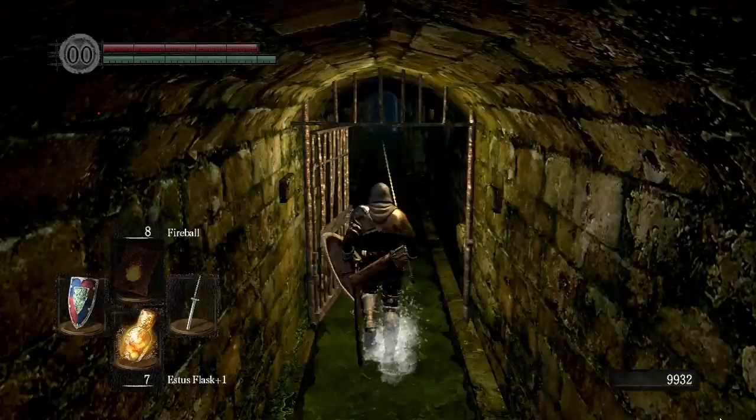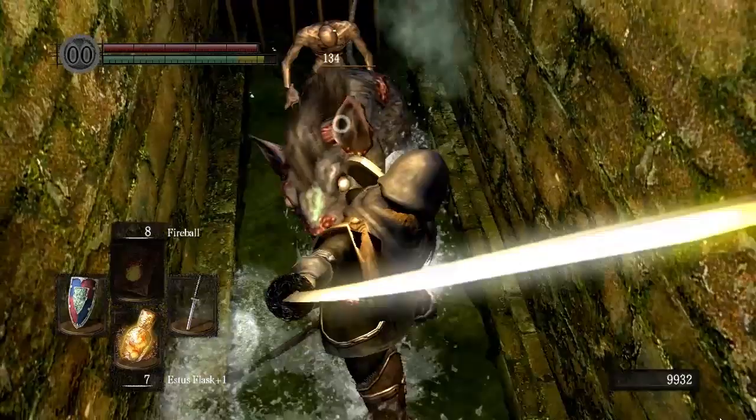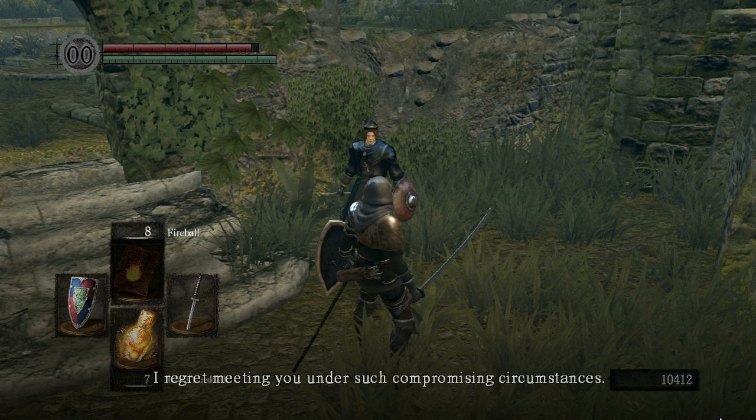Okay, so we open this gate and now we have another shortcut from Firelink Shrine back to Lower Undead Burg. You should be able to recognize this rat and the surrounding area. Now we have a much quicker way of getting back to Firelink Shrine. Back at Firelink Shrine, this is where Griggs likes to hang out — I'll show you some of the stuff that he sells.